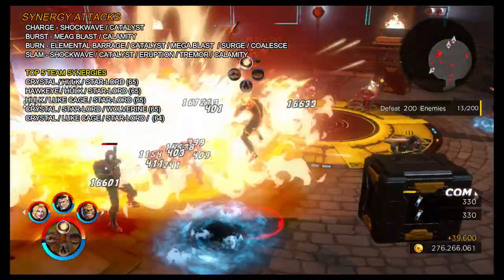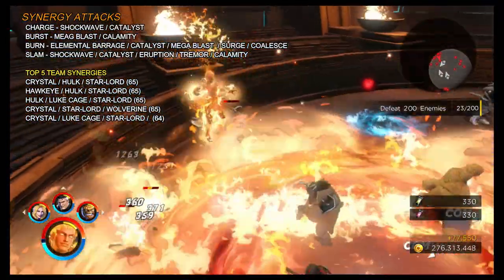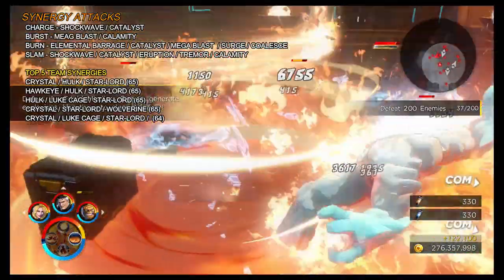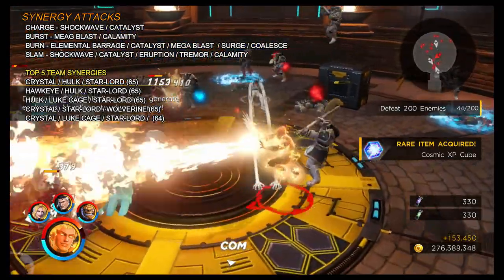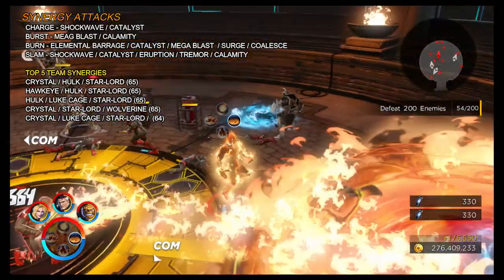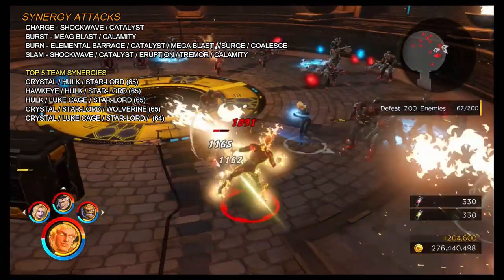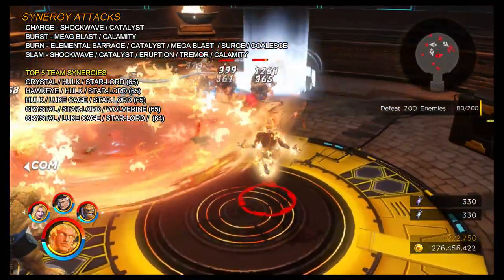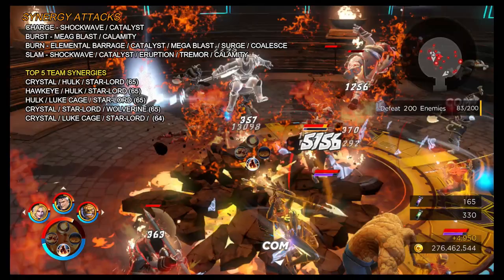Synergy attack-wise he does well because he has four different traits on his abilities: charge, burst, burn, and slam. You can get a load of different attacks — none are especially effective like Ricochet, but it's easy enough to get synergy attacks off when needed. The top synergies are Crystal, Hulk, and Star-Lord at 65 attacks, followed by Hulk/Star-Lord/Hawkeye, Hulk/Luke Cage/Star-Lord, Crystal/Star-Lord/Wolverine — all at 65 — and Crystal/Luke Cage/Star-Lord at 64. Crystal and Star-Lord consistently help push synergy numbers.